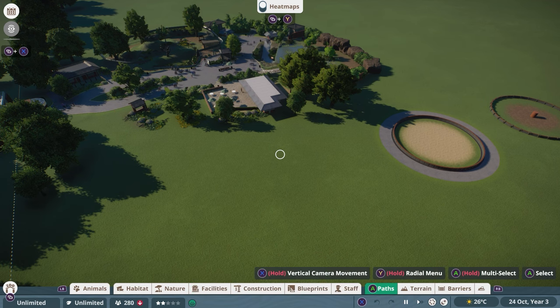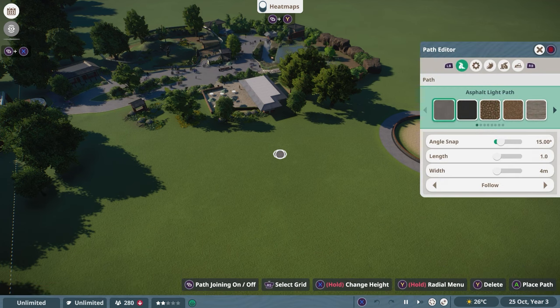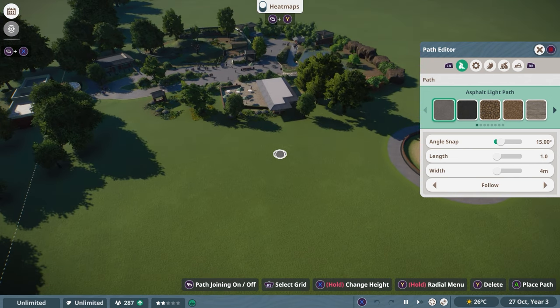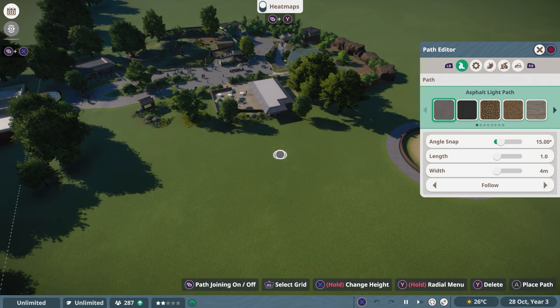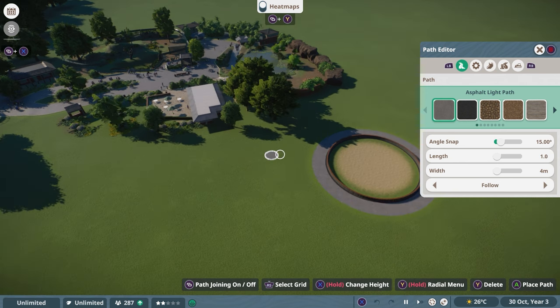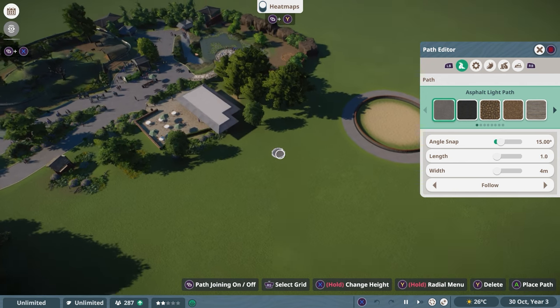If you haven't already opened it, just press A or X — depends on which console you're on. I'm on Xbox, but this works the exact same way on any other console. You can see on the right-hand side there's the Path Editor.